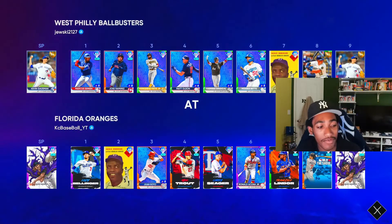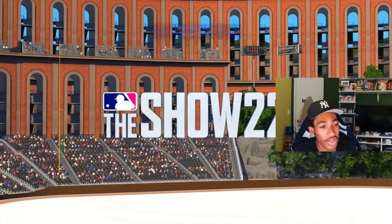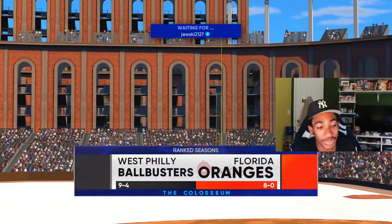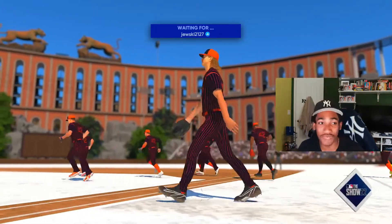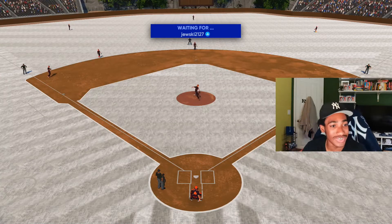We're going to have 91 Randy Johnson starting on the mound. The opponent has Kevin Gausman and a pretty decent squad — he has Jackie Robinson as well. We're batting him second. We are 8-0 right now. We're in our home stadium, which is white — like literally white right now. Are we just playing in the snow? I've got no clue, but he's 9-4. We are 8-0 so we've got to keep this undefeated streak alive.